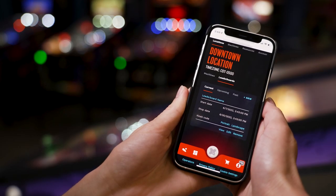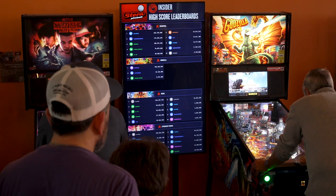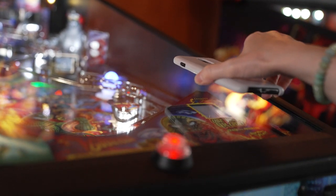You can view, edit, or remove leaderboards from here, or display them using kiosk view. Congratulations — now your leaderboard is up and running, and your players can work their way up the leaderboard!